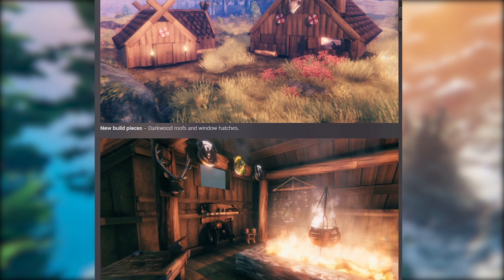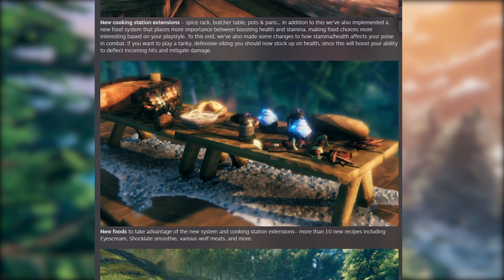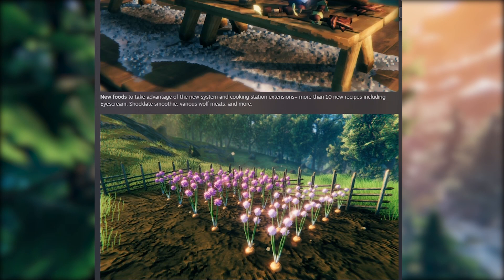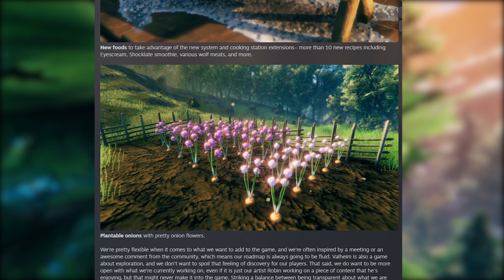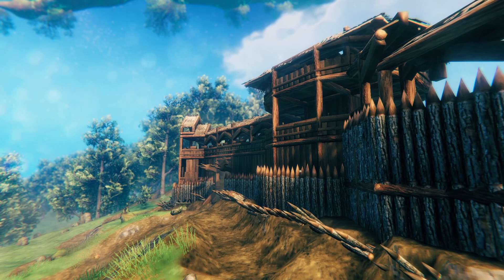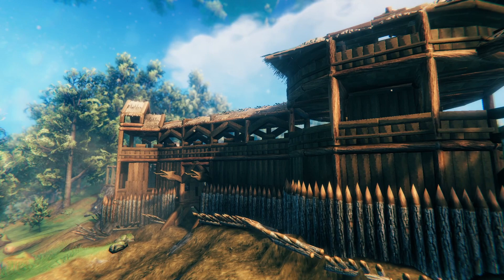The team announced today that they're aware of how long it's taken for the first update to be released, mentioning that due to the success of the game they've been prioritizing and working through all the bugs that have risen from the millions of people playing. This meant they weren't able to get serious with all the Hearth and Home content with the full team until May, which is why it's taken so long. They've clarified that due to this they are pushing the update launch back until the third quarter of this year, meaning Hearth and Home should be arriving between July and September.